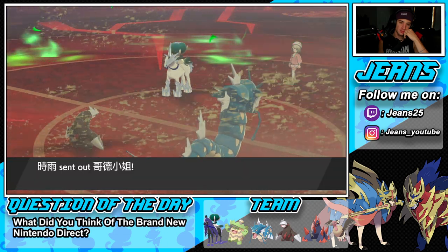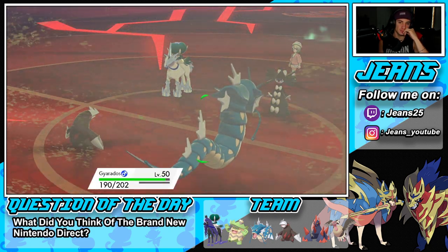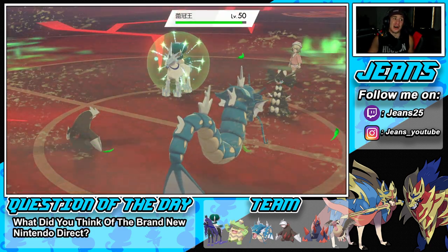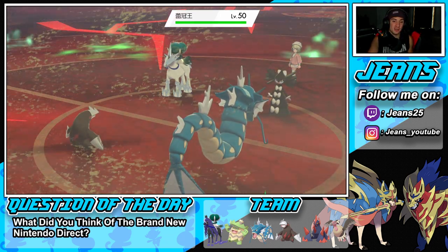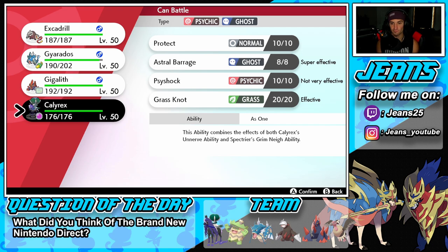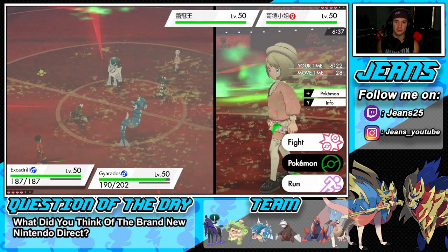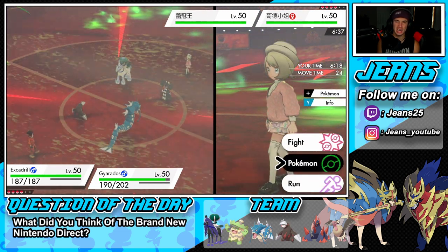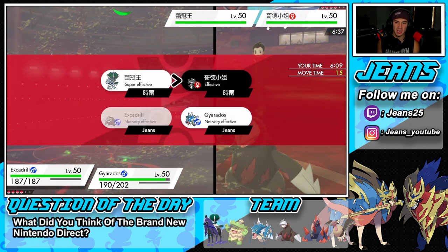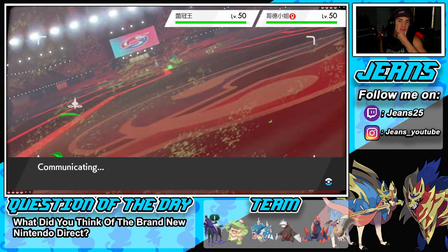He goes into Gothitelle — I want to swap Excadrill out but I can't swap out. I'm confused — it has to be Gothitelle's ability trapping me. I can't figure out what move would prevent the swap since nothing was used, so it has to be her ability. I start going for Crunch while trying to understand the situation. I think I just drop a nice Crunch and go for Shadow Claw or Iron Head on Excadrill.